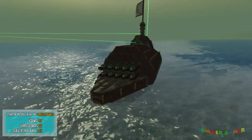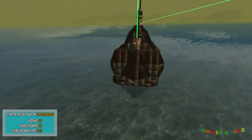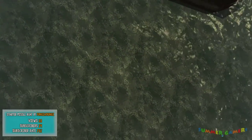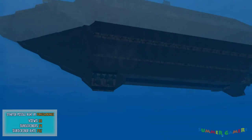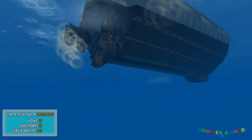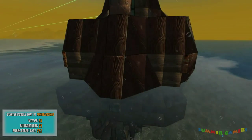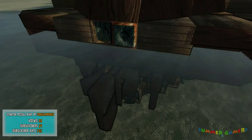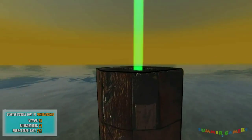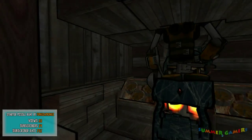At number three, we have the Starter Missile Boat by Bungai Amongul, with 33 views, 24 subscribers, and a 73% subscriber rate. The whole point of this boat is to have a lot of firepower, but be a starting boat because it's made out of cheap materials. It has a spawning beacon in case you die to be able to respawn on it, a small cabin with a decent amount of space, well-protected AI systems, 10 long missiles, backup AI systems, and it looks like it's kind of fast.